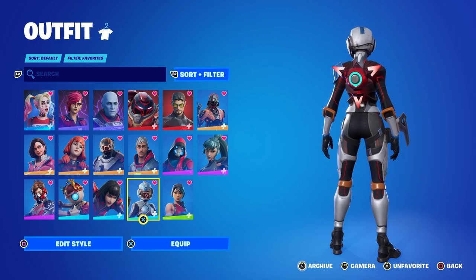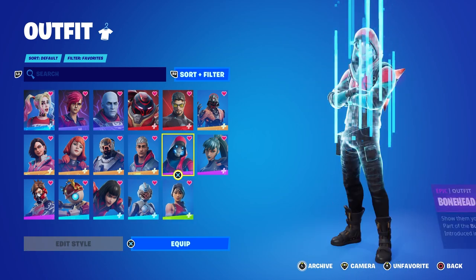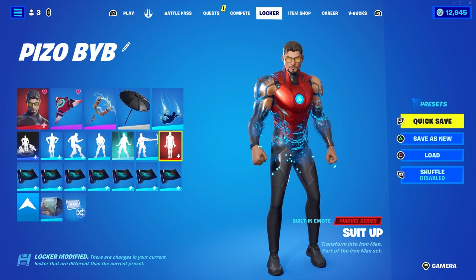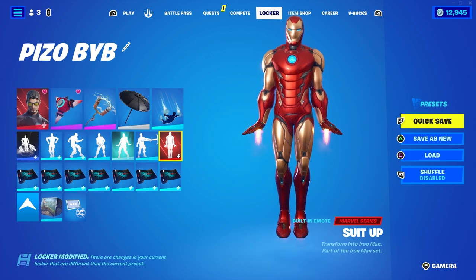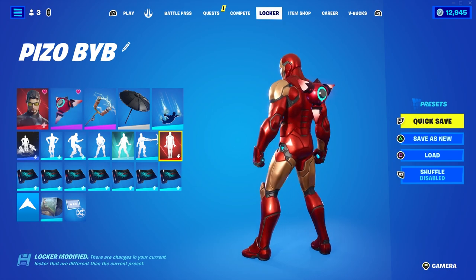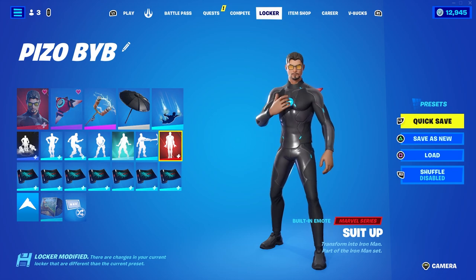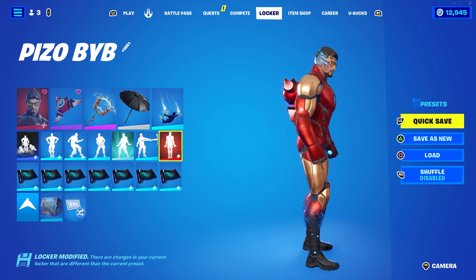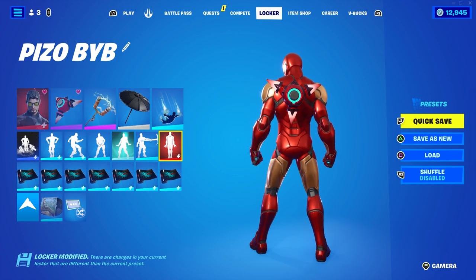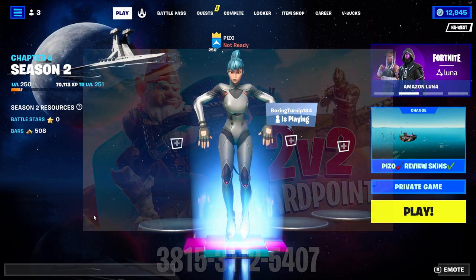Star Spangled Ranger — and let me show you it on Iron Man once you do the actual built-in emote. It looks pretty damn good. Obviously we have the blue accents — I think it looks pretty good. The back bling is actually like nine out of ten.